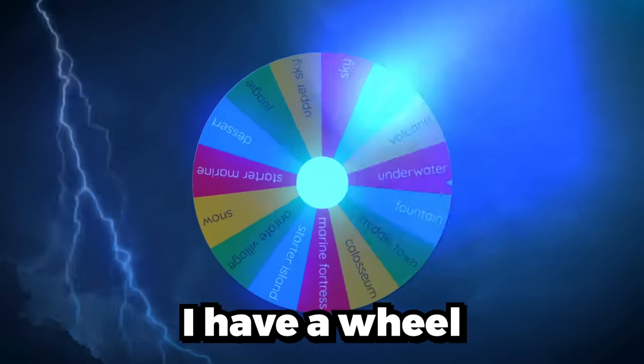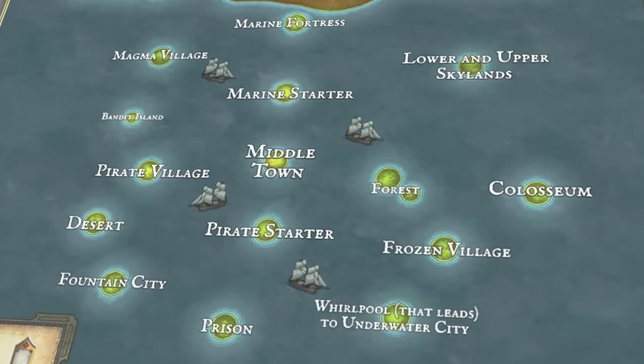I don't want her to find the fruit at all because that's a lot of Robux I'd have to pay out. I have a wheel with every map on it, and before every round I'm going to spin the wheel — wherever it lands is the map I have to hide the fruit on.